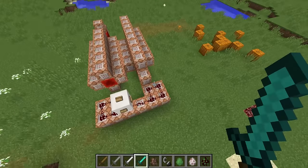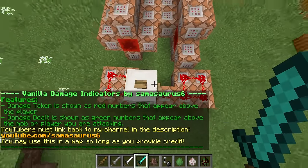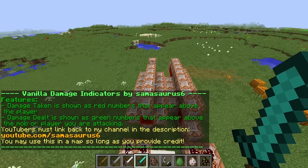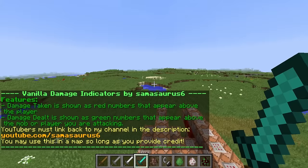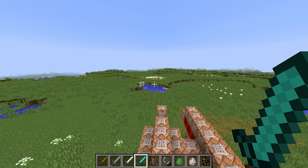All you need to do is press this button here to get started. It says 'Vanilla Damage Indicators by Samosaur6.' Features: damage taken is shown as red numbers that appear above the player, and damage dealt is shown as green numbers that appear above the mob or player you're attacking. YouTubers, please leave a link to the channel, and you may use this in a map as long as you provide credit.